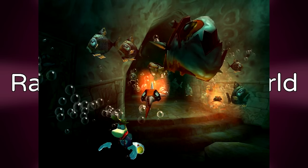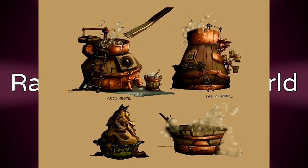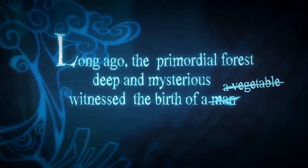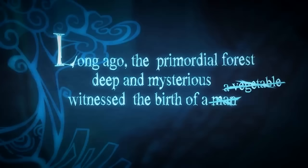Rayman 3 Aquatic World. Rayman 3 has a lot of scrapped worlds, but one of the most known is the Aquatic World — it would have been an underwater world featuring washing machines and hoodlums taking advantage of the world's oceans to wash their dirty rags.